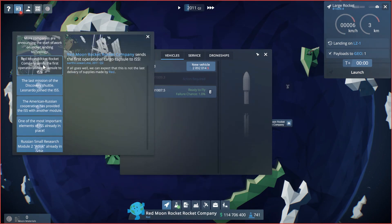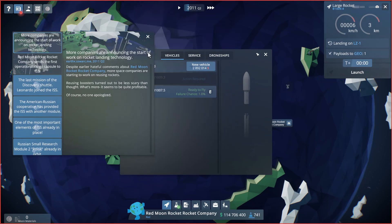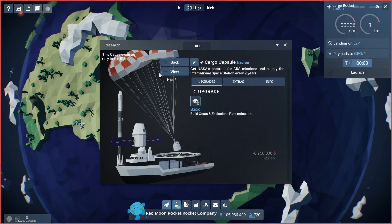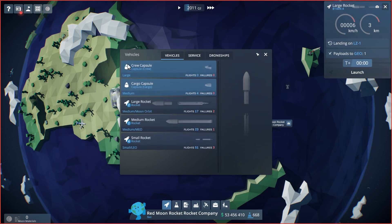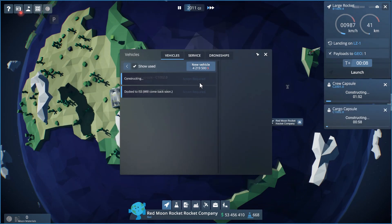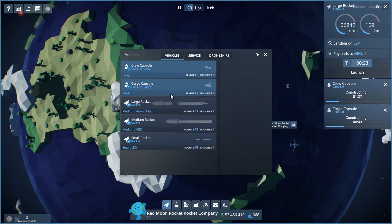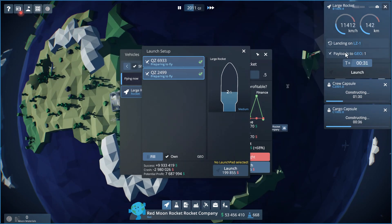We sent the first operational cargo capsule to the ISS — awesome. We have more people working on rockets. If we look at research, we can upgrade our cargo capsule back to basic, and now we have a crew capsule in vehicles that we can build. We're actually going to build an additional cargo capsule because we don't have enough of those. Once we get this rocket back, these guys can both launch.